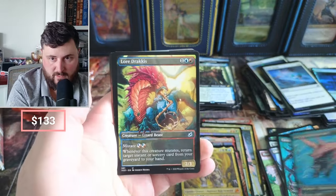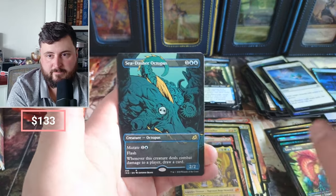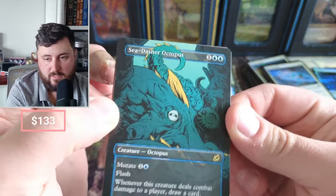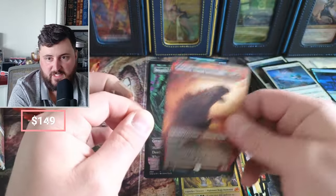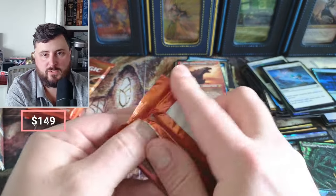Shore Shark, we got the Lore, we got the Octopus — Sea Dasher. Love the art though. Godzilla, Inevitable Doom once more, the Wandering Tortoise — and no Triome to speak of.